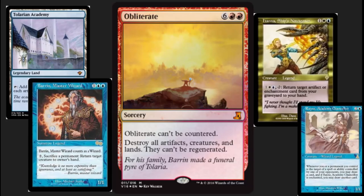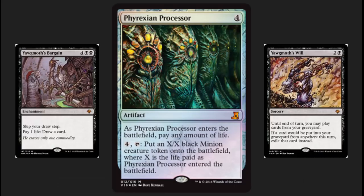Obliterate. Crazy, over-the-top, super powerful spell with a casting cost to match — eight mana. This has one of the biggest storylines behind it. It's really about Barrin and the problems he had when Tolaria was being taken over. He was not able to save either his wife or daughter, and kind of goes insane and decides to purge the whole land with this forbidden spell. Obliterate cannot be countered — destroy all artifacts, creatures, and lands; they cannot be regenerated. This is also an old-school template, pre-Planeswalkers. Enchantments were around at that time, so enchantments can live through this, and it actually ends up being a really one-sided board wipe in a lot of situations.